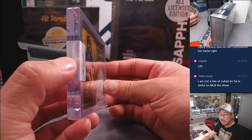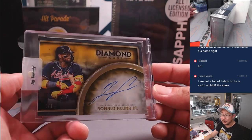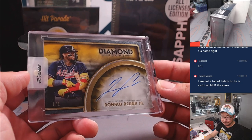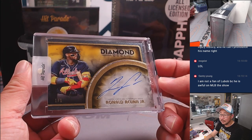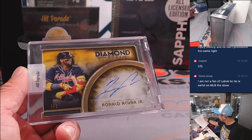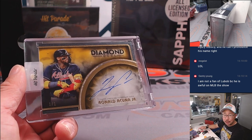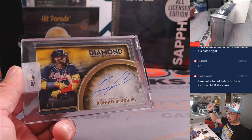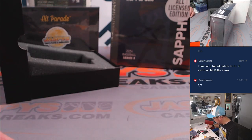Next is baseball. We've got Ronald Acuna Jr. — poor guy. But hopefully he bounces back strong. It's a one of one, though — that's nice. On a Chew Tuesday. Tristan got randomized the Braves. Tristan, happy Chew Tuesday. All aboard the Big Hit Express! Whoop whoop. Nice, love to see that.